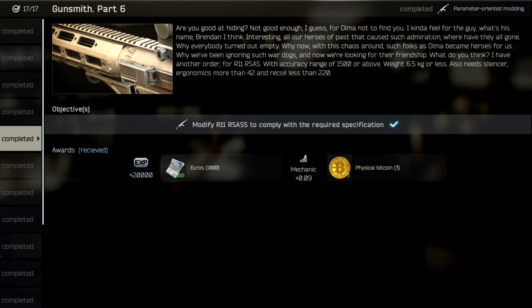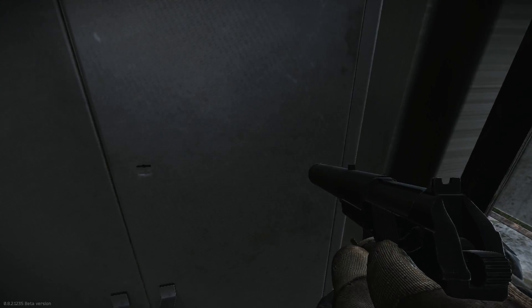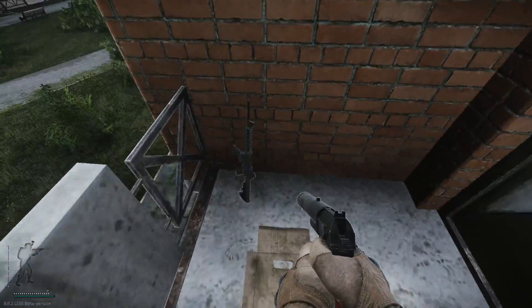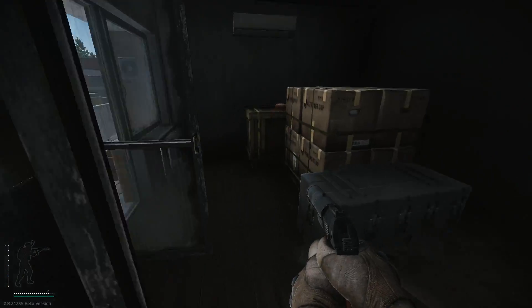The last Gunsmithing task as of patch 0.8 is a Remington Sass that you need to get an accuracy range of 1,500 or more, weighing 6.5 kilograms or less. It needs to be suppressed with ergonomics greater than 42 and recoil less than 220. It's really not that difficult as long as you have access to Skier level 4. In order to complete this task, you most likely need to get Peacekeeper level 4 to access the Remington Sass suppressor. You can find the weapon in East Wing 222 inside the connection in room 226 laying on the bed, or in West Wing 218 in the final connected room and bathroom — it sometimes spawns there.